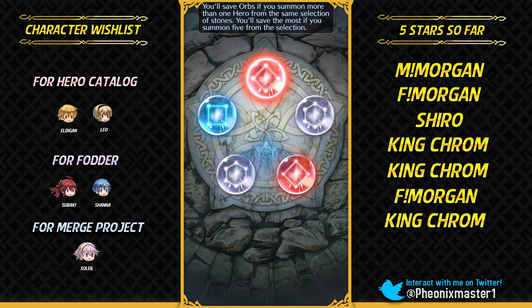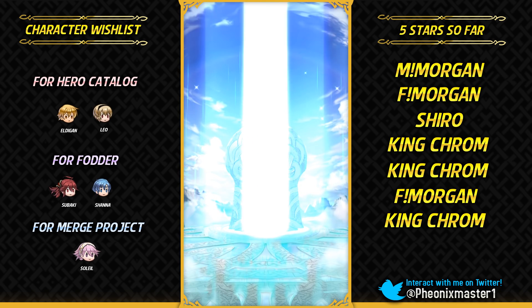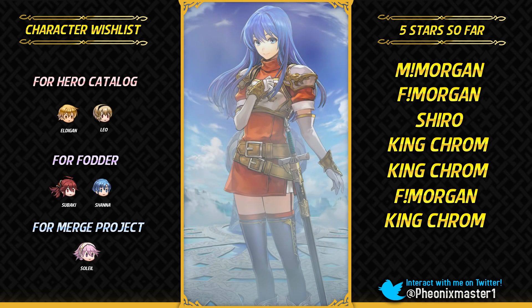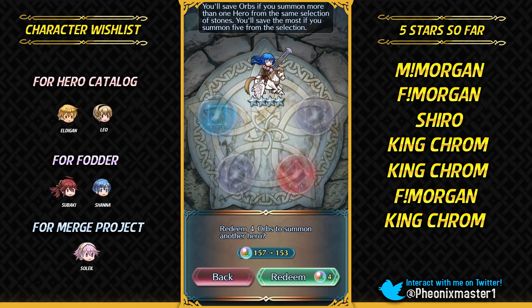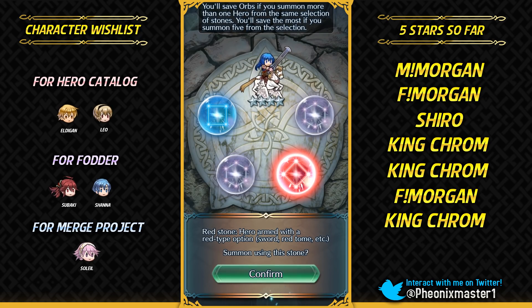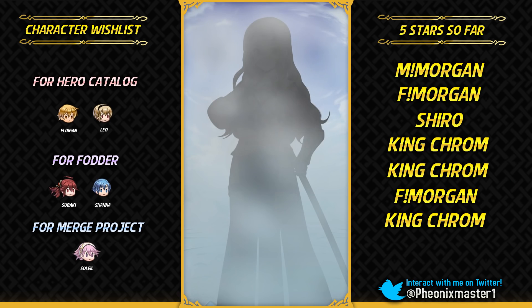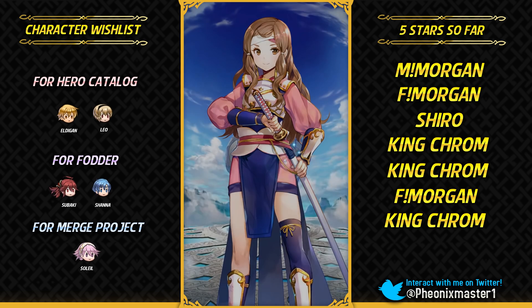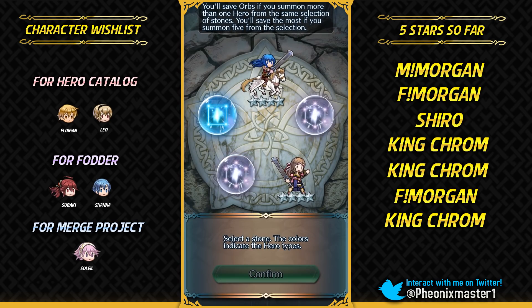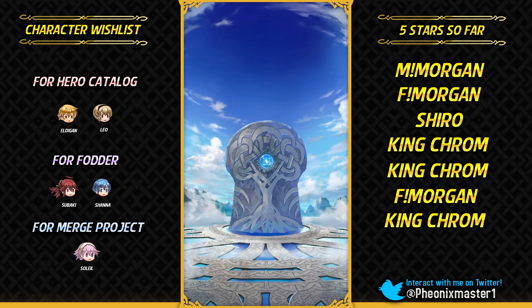I guess I'm gonna go with the red stones and try my luck with Eldigan. It's definitely very strange that I've not got a pity breaker so far — Shiro was not really a pity breaker because I summoned another 5-star unit in that same batch. I'm gonna get Sheeda. I've got like 3 or 4 Sheidas so far in this session. Hopefully one of them can be plus attack IV because I've been searching for a plus attack Sheida — I want to upgrade her but haven't had any luck.